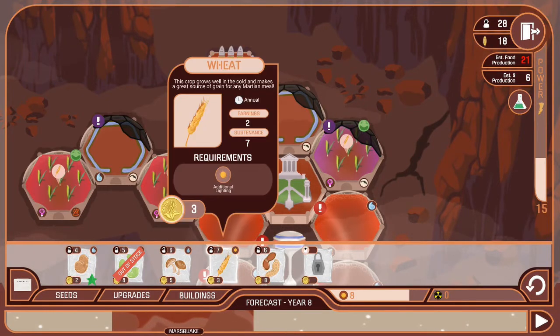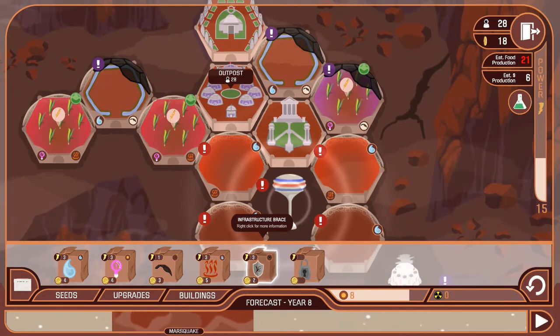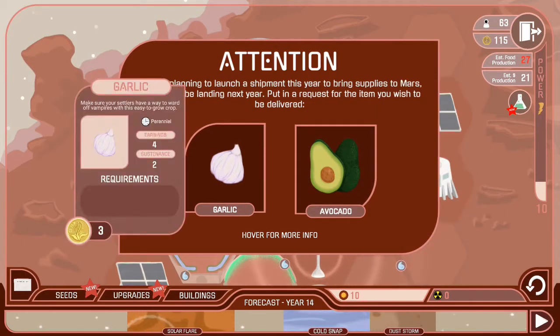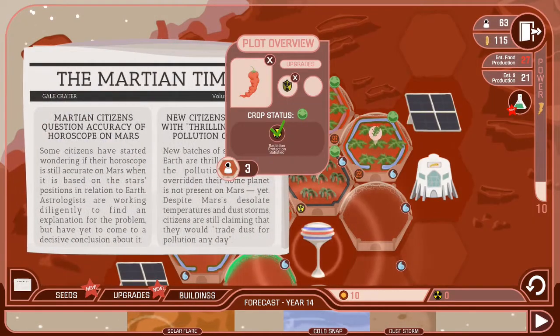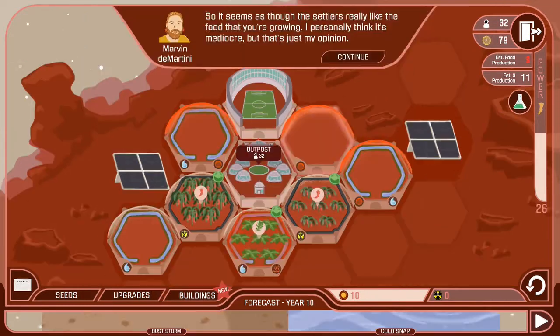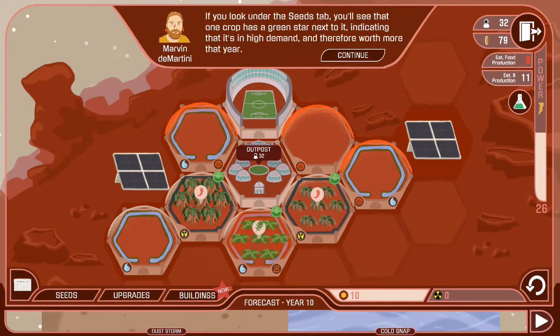The upgrades are what you use to protect your crops, and certain crops have certain criteria that need meeting for them to grow — such as one type needing irrigation and a heater, or another needing a dust shield and irrigation. Things start to cost more as you go through, and you earn more money off certain crops. There's also a mechanic where certain crops are desired by the people at the outpost, and you get more income by making more of that particular crop.